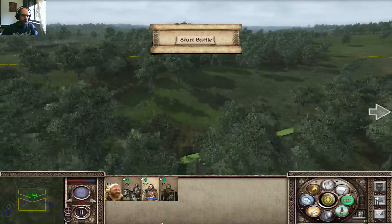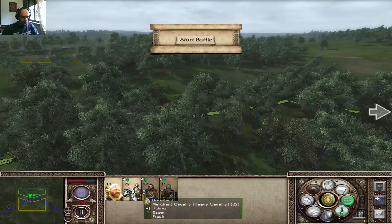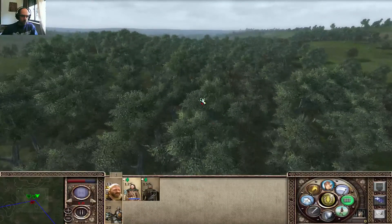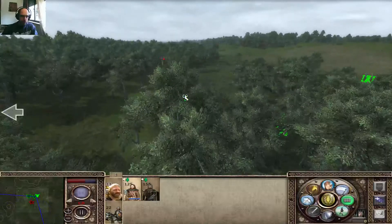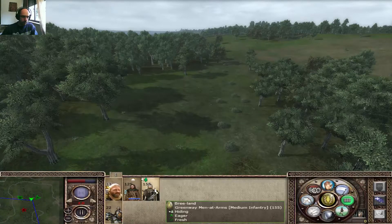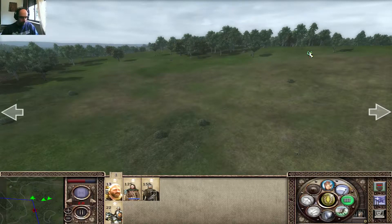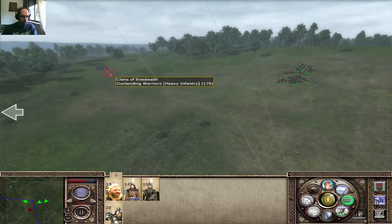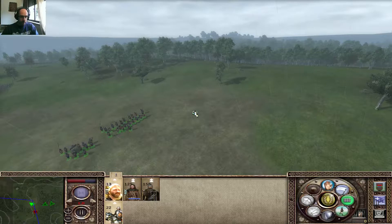They will have the cover of the trees, which is not a good thing. Yeah, the spearmen are there. Might as well just go over there. Where are the enemy's units? There they are. I don't know where they're going, but I think they're gonna go over there, so let's move here. Let's check out everything. Those are done landing warriors, but these are 179. I've got to be careful, because the charge can only be on their backs, in all honesty.